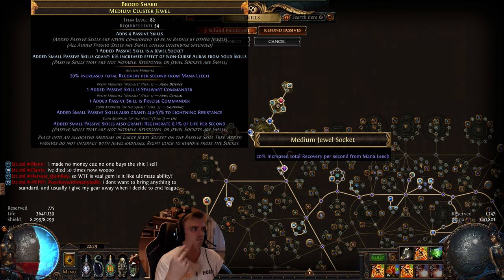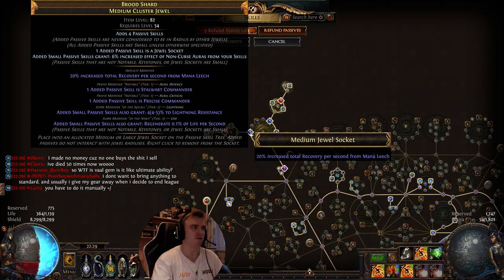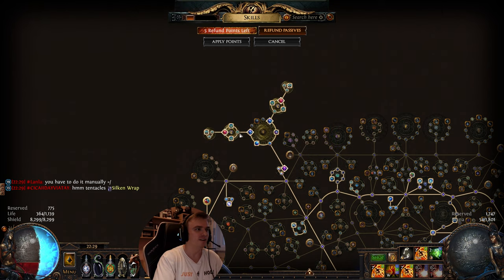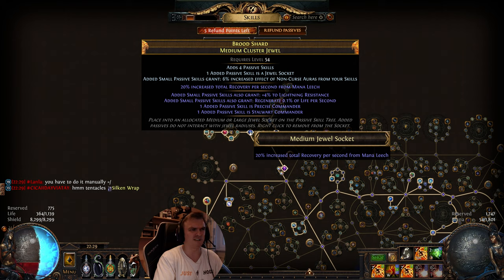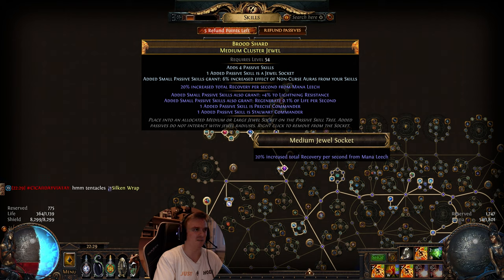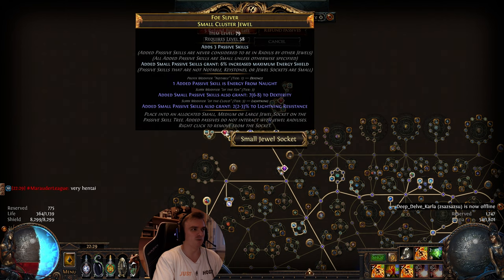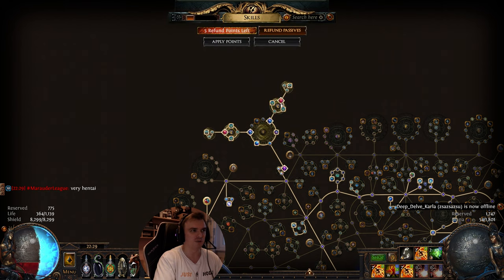Both medium cluster jewels use Precise Commander with Stalwart Commander. Stalwart Commander gives us a lot more Energy Shield thanks to Discipline having 30% increased aura effect. Precise Commander gives a little crit strike multiplier and crit strike chance. These were also really easy to craft with Harvest — just block the suffixes with alteration spam, then Harvest craft a critical modifier and a defense modifier. Don't buy them; they're pretty expensive at over 2 exalts. The last small jewel is really cheap — a few chaos orbs and alteration spam, or just Harvest augment a defense modifier.